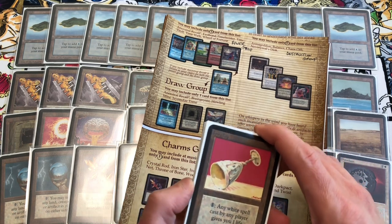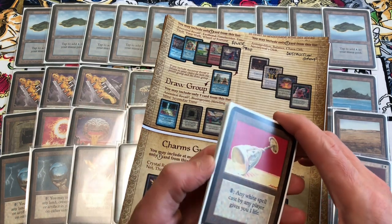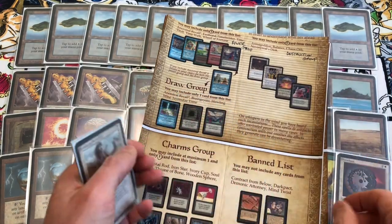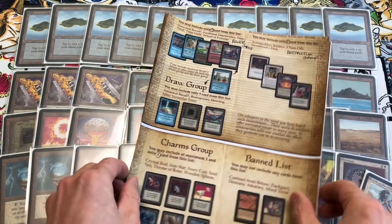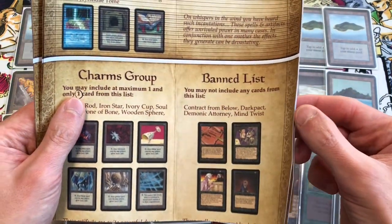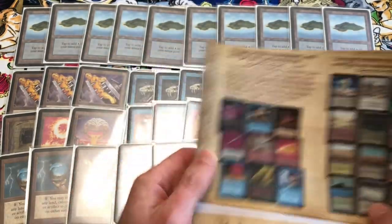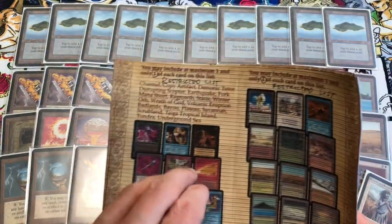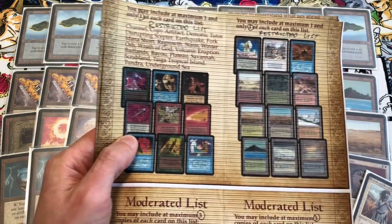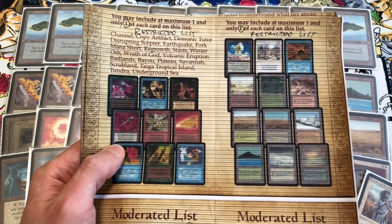We're not using any banned cards. We are using several restricted cards limited to one copy. I always find the restricted and moderated cards are really good, so I try to get as many of these into every Alpha 40 deck that I can. The restricted list includes Copy Artifact, which is really good for copying your artifacts or your opponent's artifacts, and Demonic Tutor for finding your Time Twister.